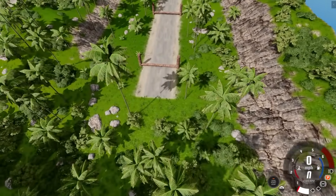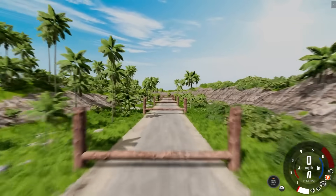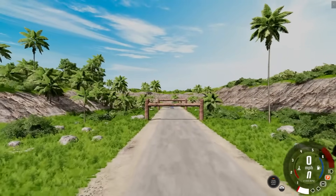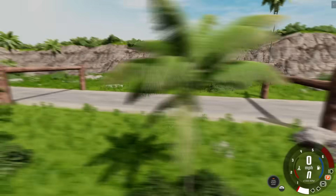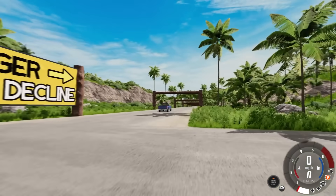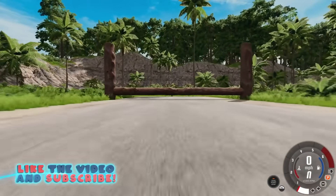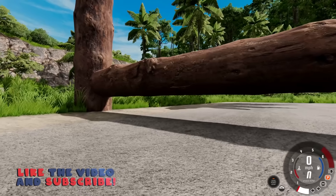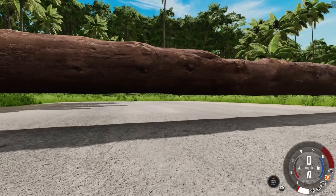So today we're gonna be doing car limbo here in BeamNG Drive. You're probably asking, well, what does that mean? It's exactly as it sounds. You have the pole that goes across, but we do have a gradual decline. So eventually it's gonna go down to - well, you can be the judge here - not that much space. And my goal here today is to fit a full-size car under this.